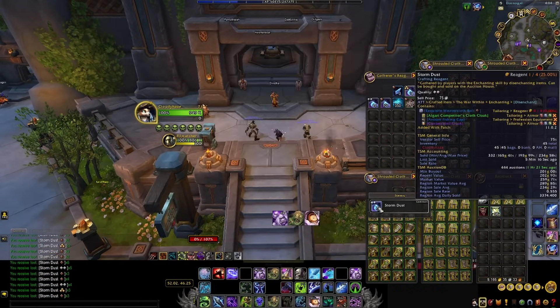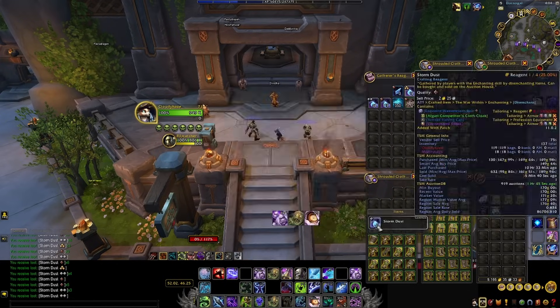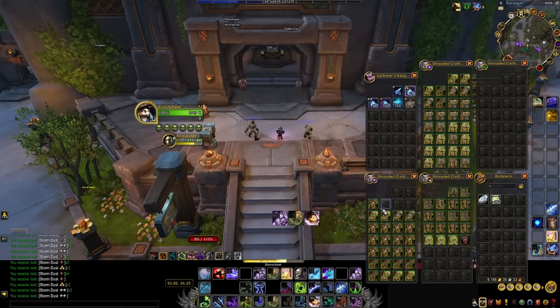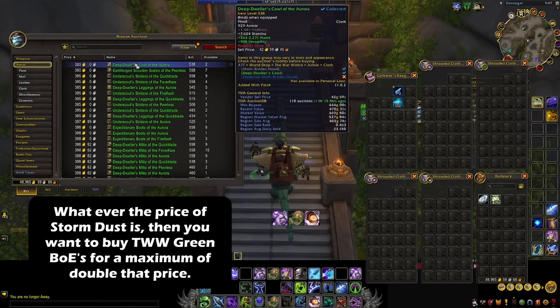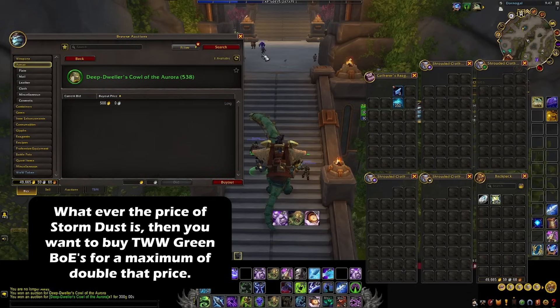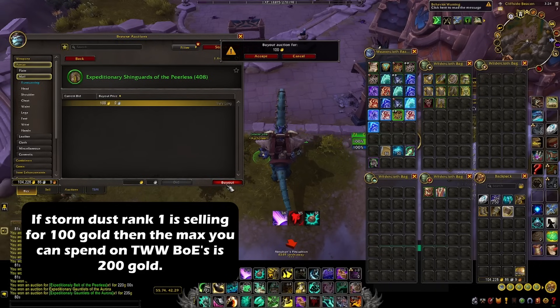You could basically just non-stop continuously buy greens and disenchant them, but the only issue is sometimes the price of green BOEs goes up on the auction house, so just watch it and look for cheap greens. When scanning the auction house for green BOEs, set the filter to level range 70 to 80, click current expansion, select uncommon, then search through the armor section. If dust is selling for 175 gold, aim to buy green BOEs for a maximum of 350 — basically 100% more than storm dust — but ideally paying 50% more is better, so around 250 gold.